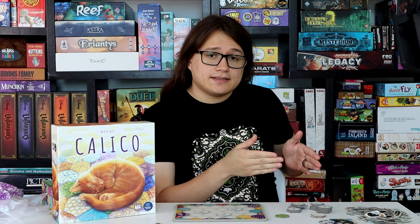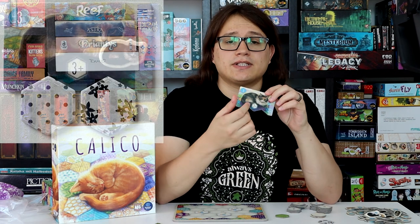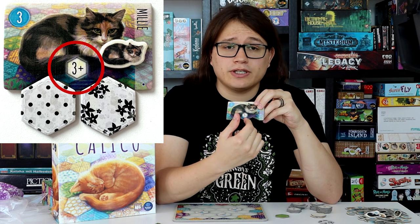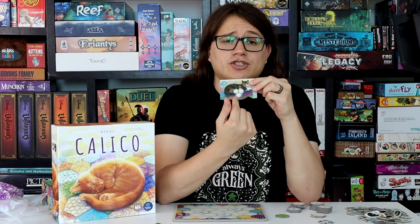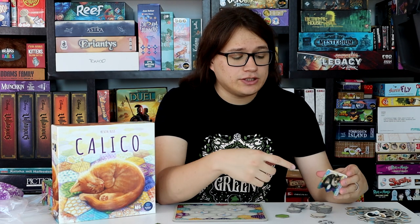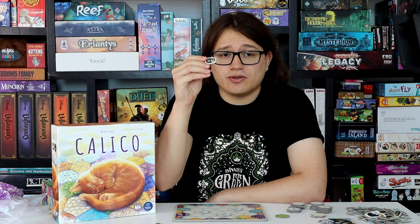Then there are cats. The cats each have different requirements explained on them. Sometimes they just have a hexagon and a number with a plus, meaning you just need to connect three or more tiles. Sometimes they have a specific shape, so when you connect the tiles they have to follow that shape. When you're trying to get a cat, you need to choose one of the two patterns below them and put tiles matching their requirement onto your board — they're kind of like the buttons, but for patterns instead of colors. When you get a cat, you grab the appropriate cat token and put it on your board.